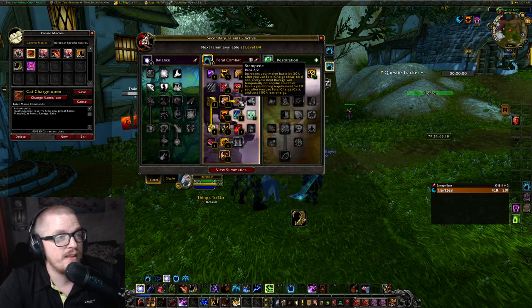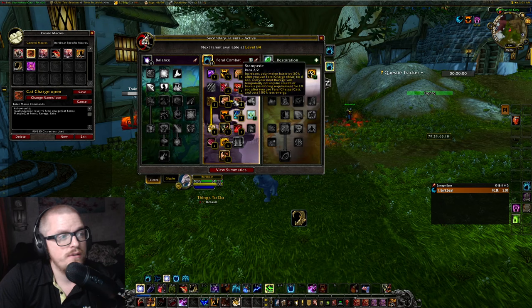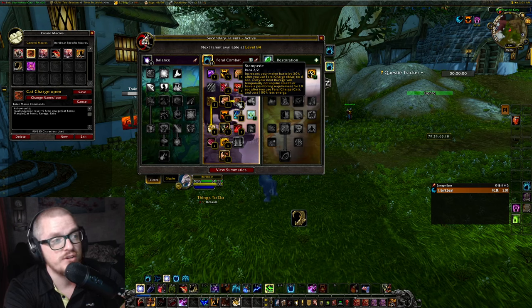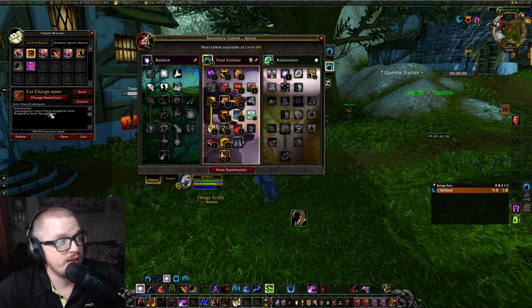When I tested it out, it felt like an obvious opener. Because when we use feral charge, your next ravage will temporarily not require stealth or have a positional requirement for 10 seconds after you use feral charge cat, and costs zero less energy.